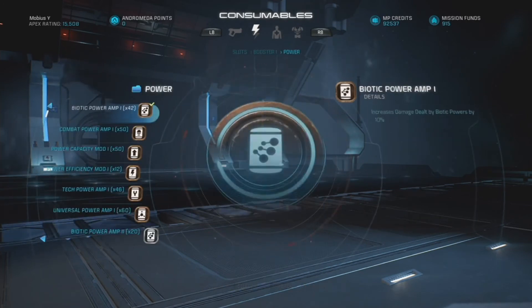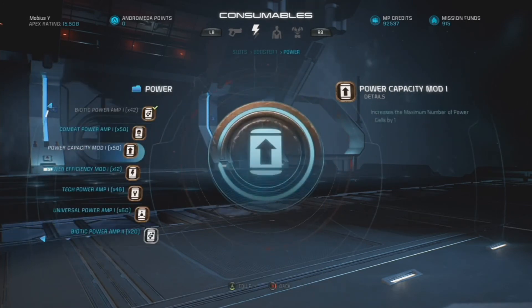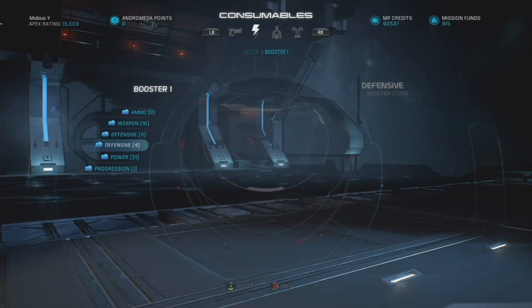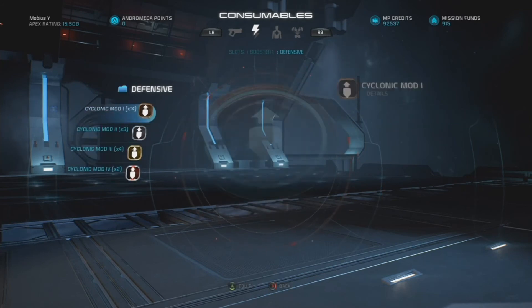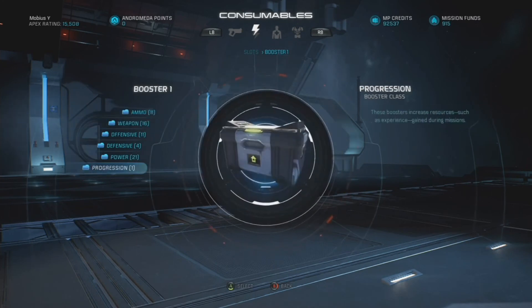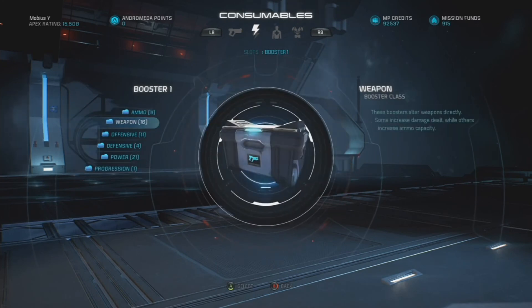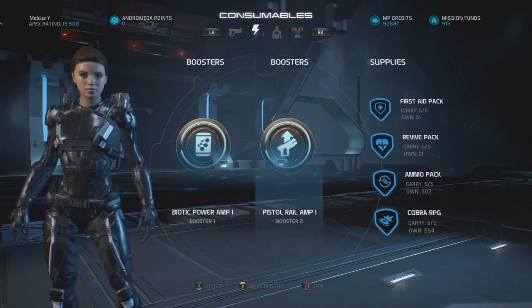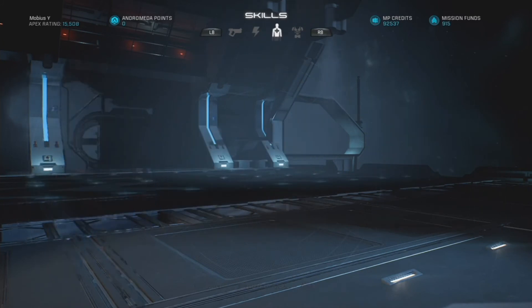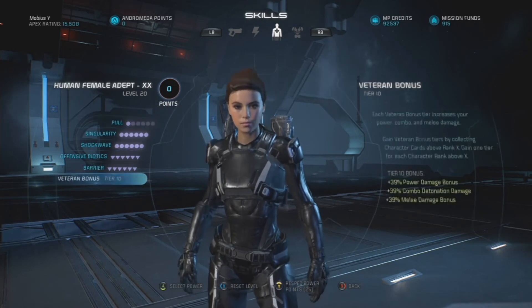If you don't want to use a Biotic Power Amp, you can definitely go with a Power Efficiency mod, making you cause more explosions more often. Apart from those, I don't really recommend anything else aside from maybe a Cyclonic Modulator to help with survivability a little bit, but it's not really going to do a lot for you. Between these two and a Power Efficiency mod, those are pretty much your go-to picks for boosters on this character.